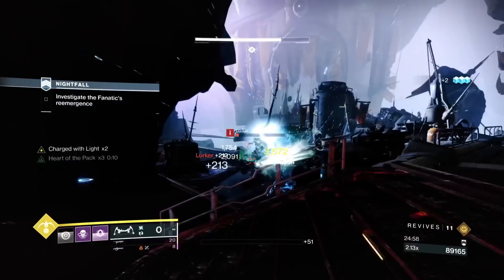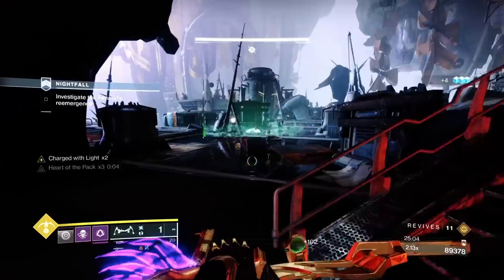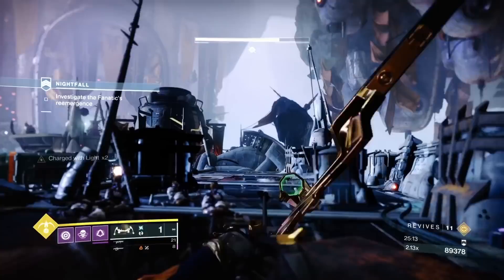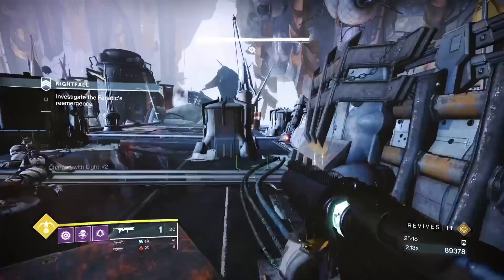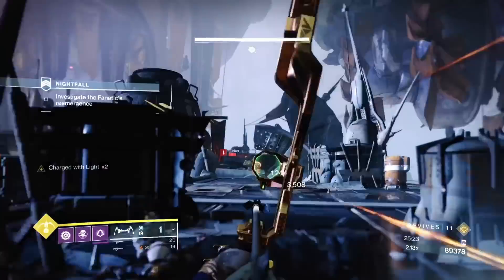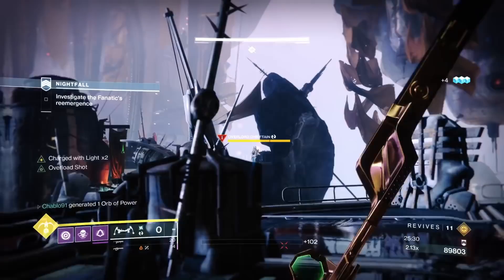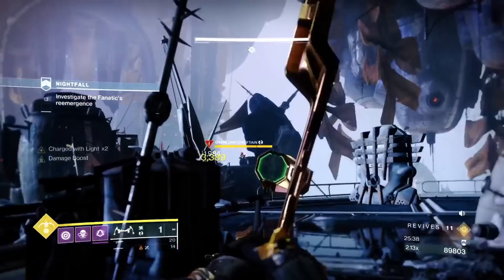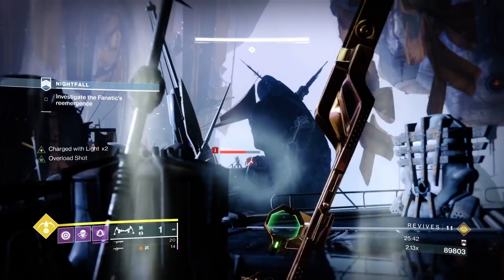There are two more lurkers in front of the platform above us, two snipers, and one overload. We're going to skip these to get to the boss fight — it's just for the clear. Take out all lurkers first, even the ones on the platform section. Then take out one of the snipers — I'd suggest taking out this sniper here because there's a chance you could get a shot off. Shoot the explosive barrel to help.